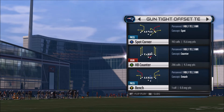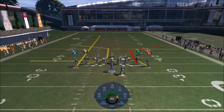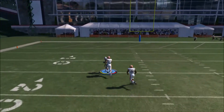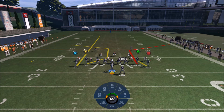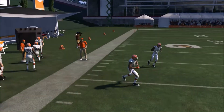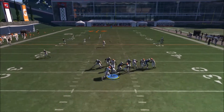Now I'm going to get into the gun tight offset tight end formation. I like a lot of runs out of this — the dive, the one trap, and a halfback counter. Now I'm going to look at the spot corners play. I'm going to take X, put him on a streak, take B, put him on a drag. If they blitz you've always got somebody that can beat that as a hot route. That's what I really want to get out of this play — over the top — you're not going to get that a lot, but I have Steve Smith, and you need a fast slot guy to really make that work.